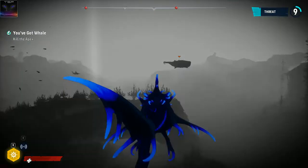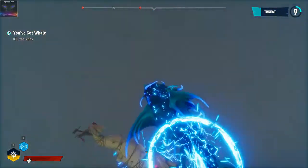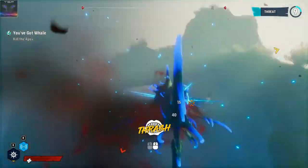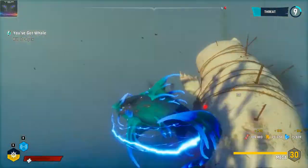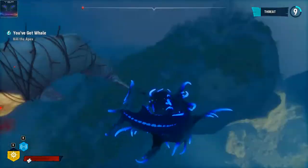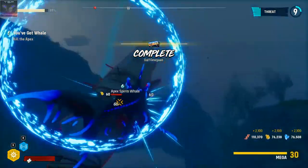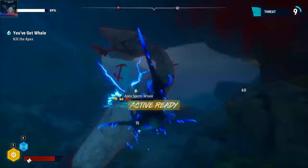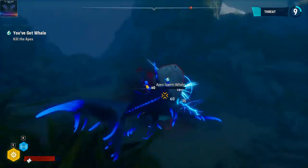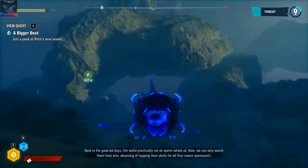That one is a big sperm whale — let's just... oh my god, that's level 60. This is a really big one, man. But let's attack, let's do this. There's another one, go away. Not in his mouth though. That's the apex one, the big sperm whale — that's the Moby Dick, man. Where'd he go? I just got something. I'm just absolutely murdering this one. The world practically ran on sperm whale oil. Now we can only watch them from afar, dreaming of tapping their skulls for all that sweet sperm-a-say. That was cool.